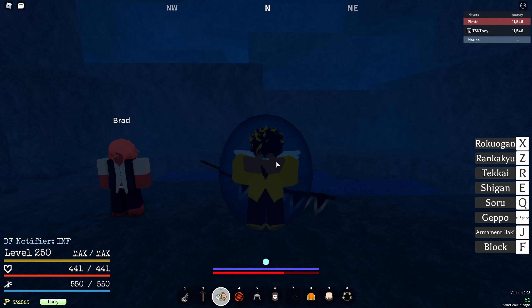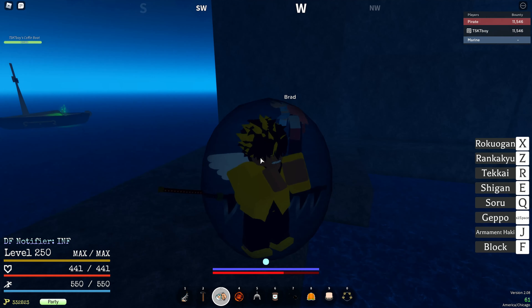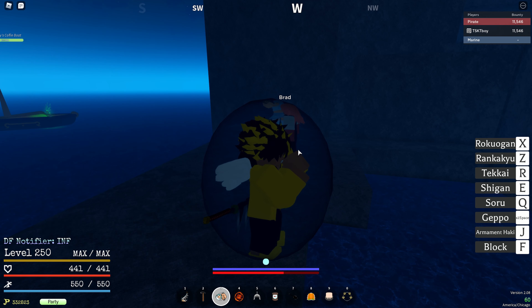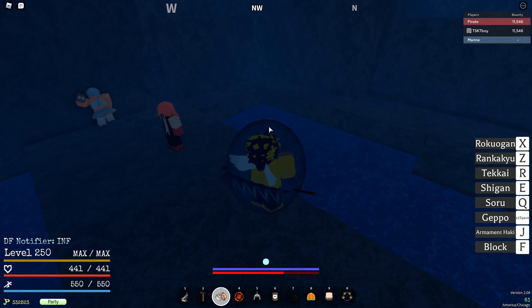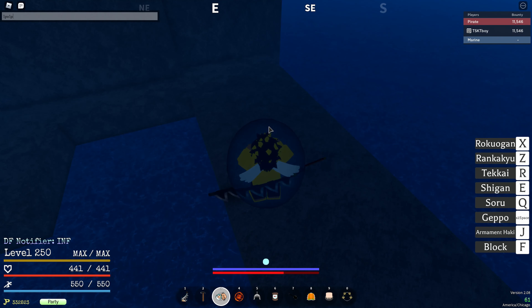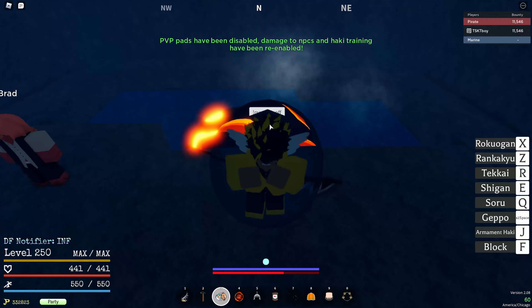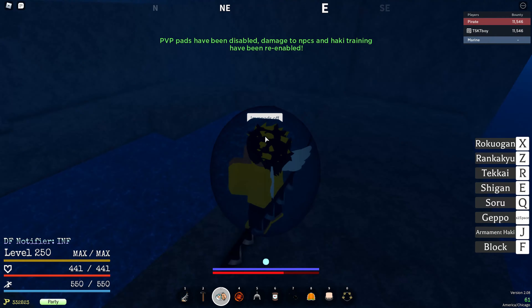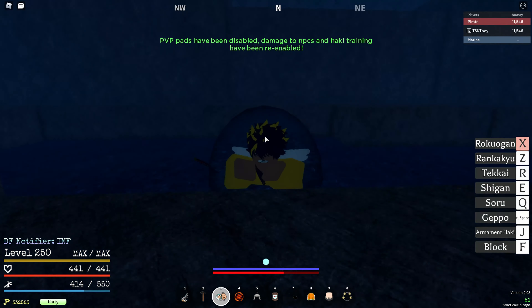Alright y'all, so this is how you do it. All you need is Black Leg or Roku Shiki Black Leg — you use the very last move that shoots you into the air and you kick down. I'm a Mogul user, and it's the same thing for Ice users. With Roku Shiki, all you gotta do is shoot yourself into the water and boom, you're in.